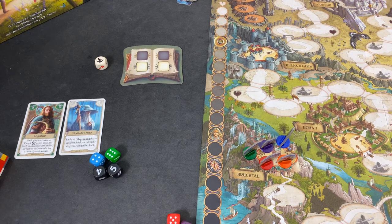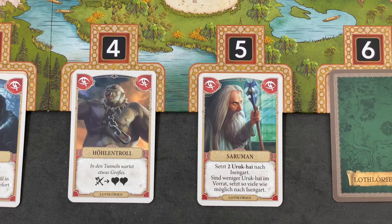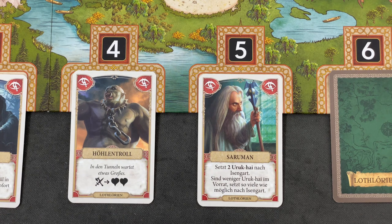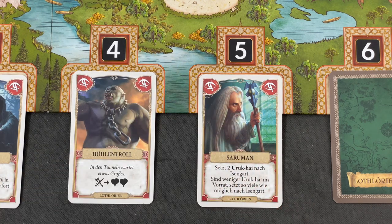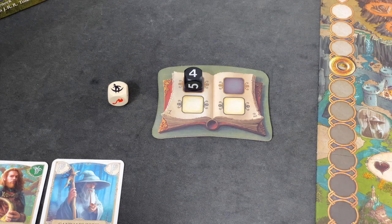Some events are terrible, some are okay, some are really good. In this case we have to choose between a four or a five. Both are pretty terrible. With the four we have a cave troll to fight — if we lose, the ring moves two spaces down. But right now we are all together, so there's a good chance we can win. The five would be Saruman, who places two Uruk-hai to Isengard. At some point once Isengard is full you can ignore those Saruman cards. For now I simply want to fight the cave troll, so let's use the four for our event die.